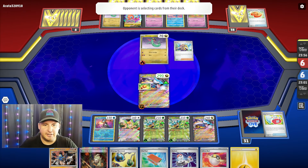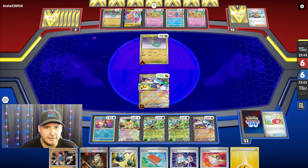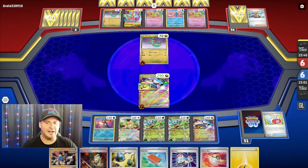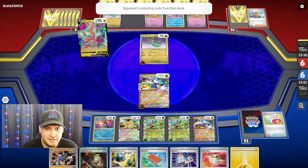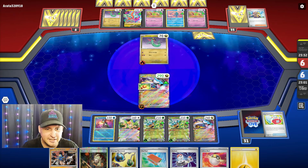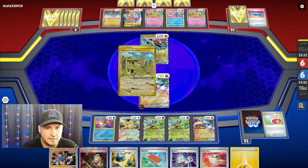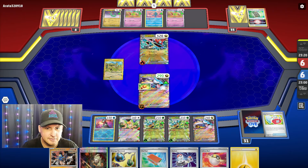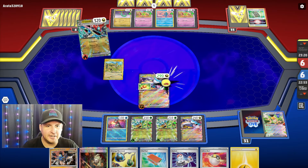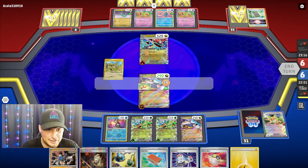They put down the Manaphy — which means... that's probably because they saw the water energy. Yeah, okay, that makes sense. We don't have Palkia down anyway. They have the Forest Seal with a Rare Candy — they're going to do 200 damage. But we're gonna have enough to knock it out because I have the energy here in my hand. I found the Lightning — I don't need the Sada's this time.